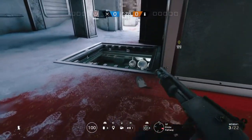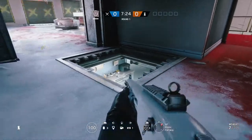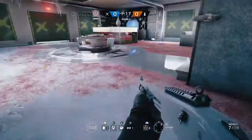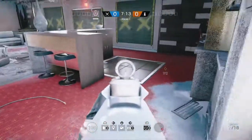Then we're going to move out into globe hallway, and we can see that hatch gives us a good line of sight down into kitchen. It allows us to see the bottom of kitchen stairs there. We can look towards pantry — about the only thing we can't do from that one is look back towards the entrance to kitchen.